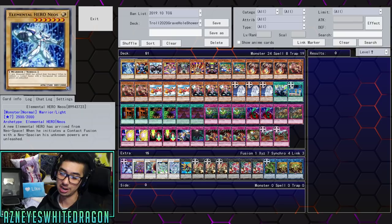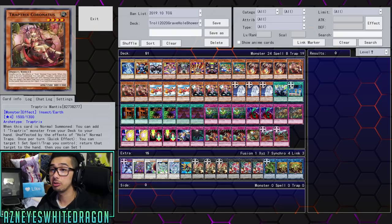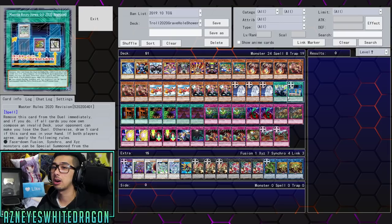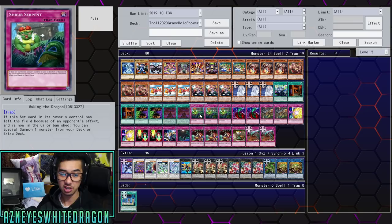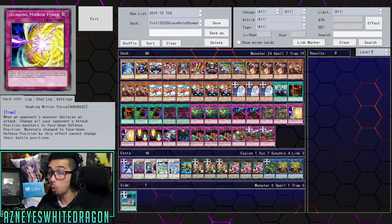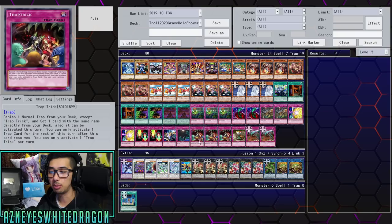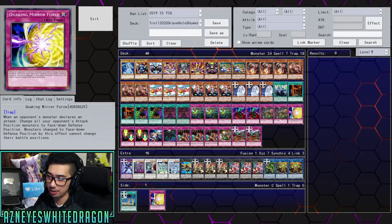Let's go over the deck profile: Neos, Beaver Warrior, Neos Wiseman, Michion the Timelord, Yubelle, Lava Golem, Trap Tricks, Atrax, two copies of Diona, three copies of Murmillo, three copies of Chronatus, three copies of Goldenberg, three copies of Nymphies, three copies of Autumn Shower, one Neos Fusion, Dark Room of Nightmare, two copies of Cauldron of the Old Man, two copies of Dark Sanctuary, three copies of Waking the Dragon, two copies of Bottomless Trap Hole, two copies of Trap Tricks, two copies of Quaking Mirror Force, two copies of Magic Cylinder, one Dimension Wall, one Floodgate Trap Hole, three copies of Trap Tricks, one Treacherous Trap Hole, and two copies of Grave Hole.